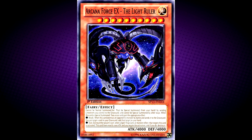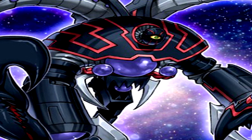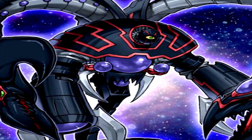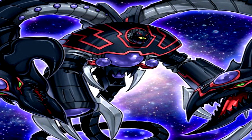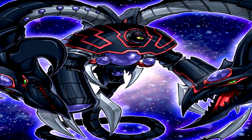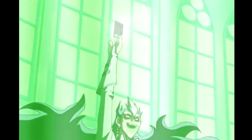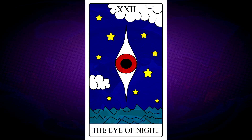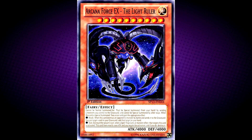Arcana Force X, The Light Ruler. Cannot be normal summoned or set — must be special summoned from your hand by sending three monsters you control to the graveyard. When special summoned, toss a coin. Heads: when this card destroys an opponent's monster by battle and sends it to the graveyard, you can target one card in your graveyard and add it to your hand. Tails: during either player's turn, when a spell, trap or monster effect that targets this card is activated, this card loses exactly 1000 attack and you negate the activation and destroy it. This monster represents Sartorius after he is fully consumed by the Light of Destruction. In the anime, the X stands for Extra. The design is based on an original tarot card, The Eye of Night, which appears in the Konami game Silent Hill. This card appears in the artwork of Decisive Power of Absolute Destiny and is considered the ultimate Arcana Force monster by Sartorius.